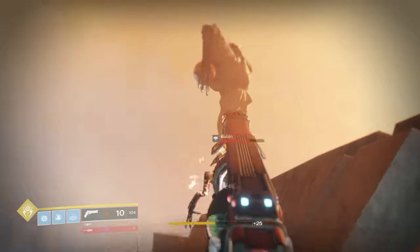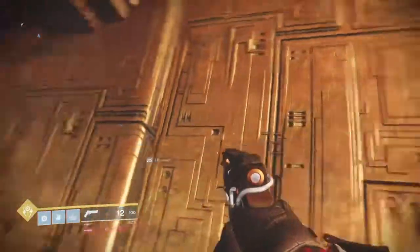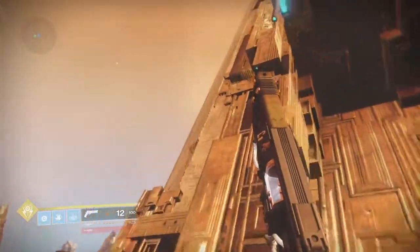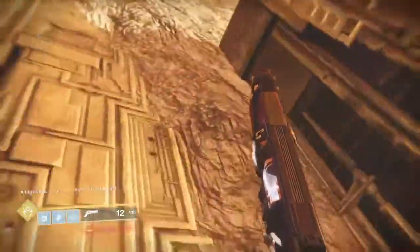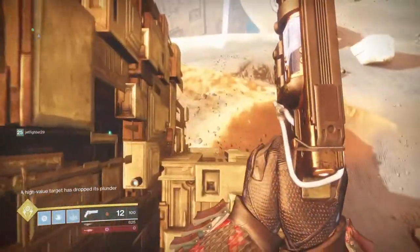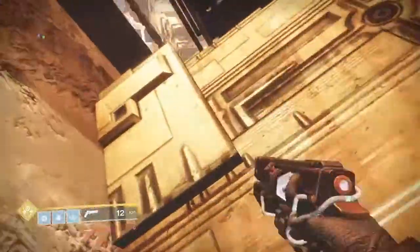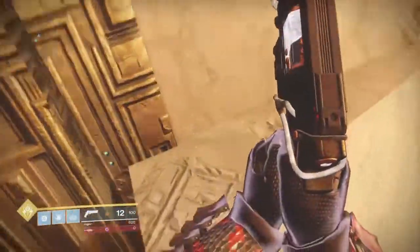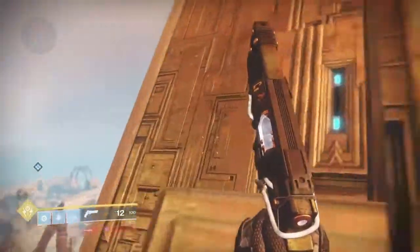First, you have to jump on a specific set of things. I'm doing this as a Warlock — I think you can do it as any other character. Basically, just try to take a different path. I'm going to jump up here. There's a chest right up here.